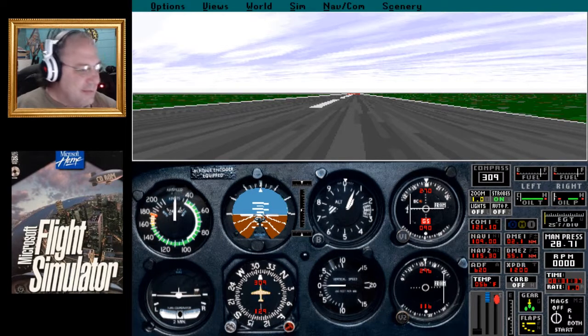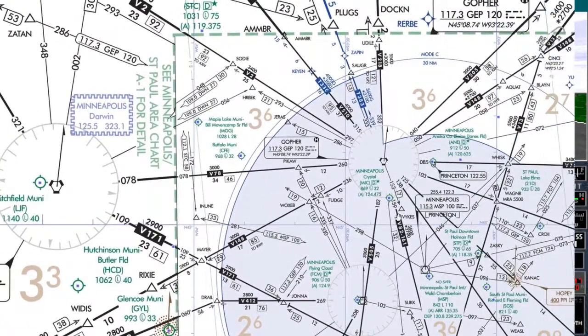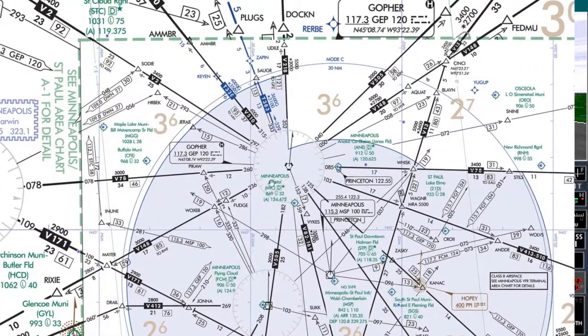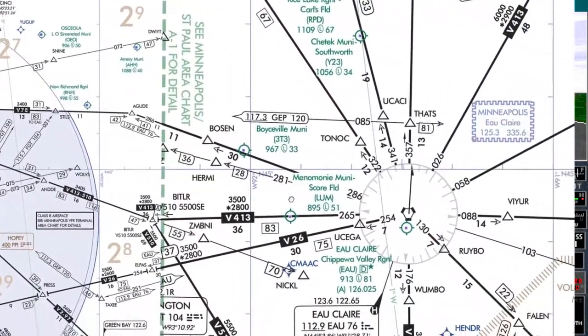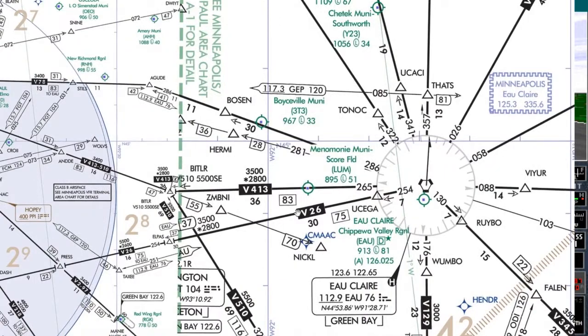Let's talk about where we're at and where we're going. We are right here in Minnesota — this is Litchfield Municipal, LGF, Darwin. We're going to fly and catch Minneapolis here, then fly all the way over to Eau Claire, Chippewa Valley Regional. That is where we are going.